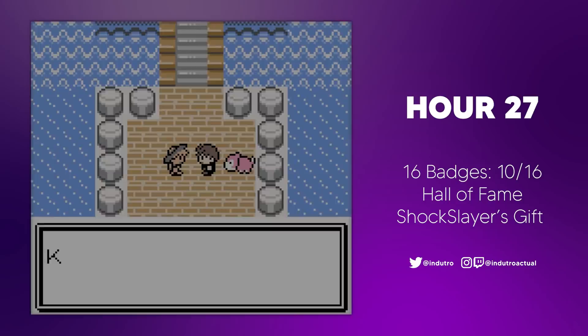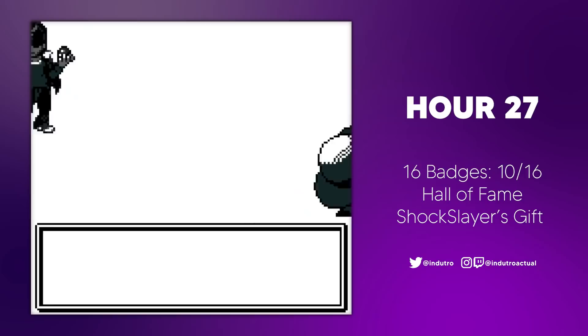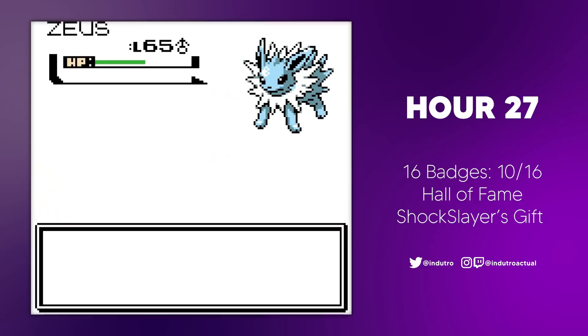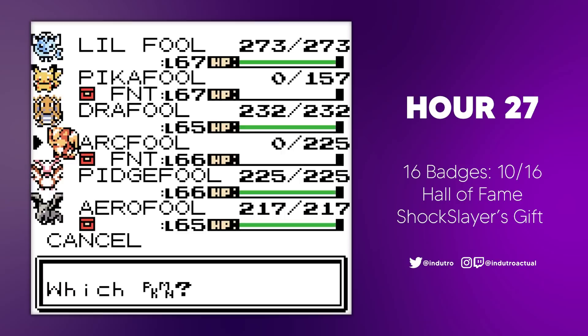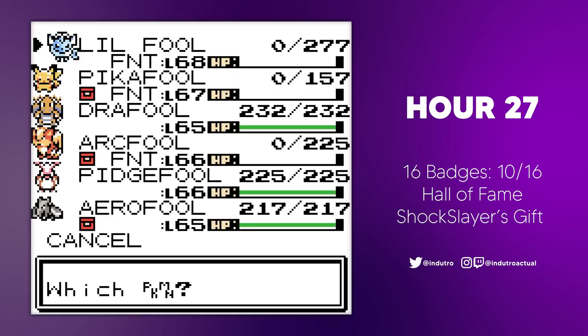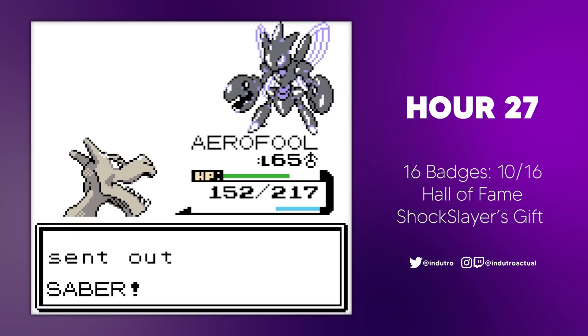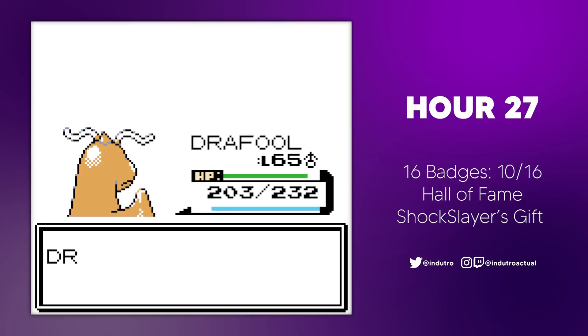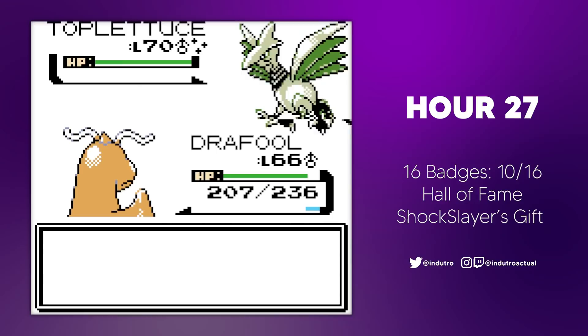For the last fight, we faced the champion, who turned out to be Shock Slayer himself. He led with a shiny Cloyster, and I led with Lil Fool, immediately switching to Pikafool on a Spikes setup, then one-shotted the Cloyster with a Thunderbolt. The next Pokemon was a Jolteon, which Arcful defeated with a Flamethrower. Shock Slayer then sent out a Tyranitar called Tiny, so I sacked Arcful to get a fresh turn. Lil Fool went back out, taking care of Tiny with two Surfs. Lil Fool went down to the following Blissey, but Aerofool was eventually able to take it down after a number of attacks. Aerofool died to the Scizor because I was spamming A and not paying attention, so I sent out Pitchfool next — who also went down to the Scizor, unable to take it out. My last Pokemon, Draffool, finally took out the Scizor. Shock Slayer then sent out his last Pokemon, another shiny — this time a Skarmory. I thought I was going to lose, but three Waterfalls took down the Skarmory, and we won the battle, making us the new champion.